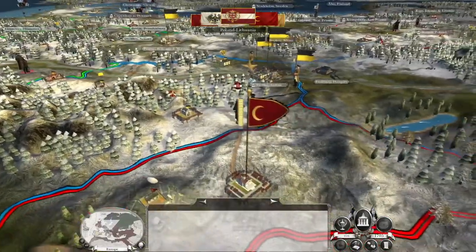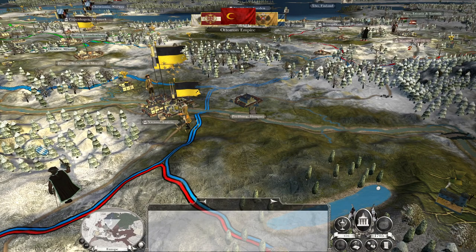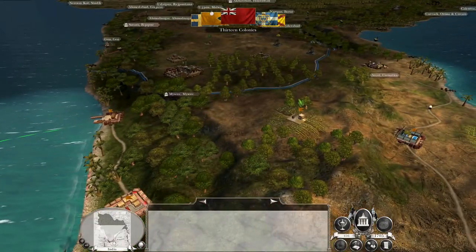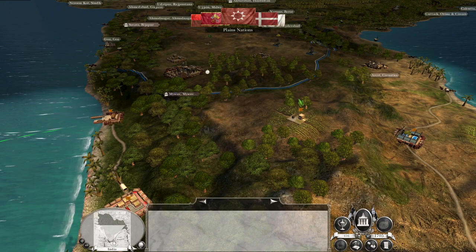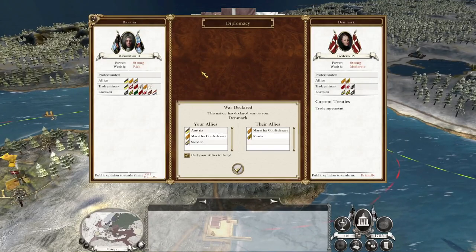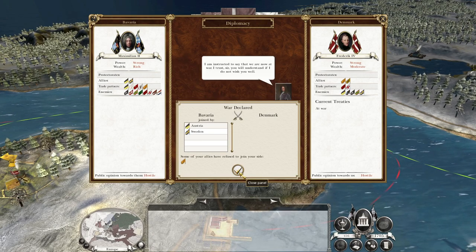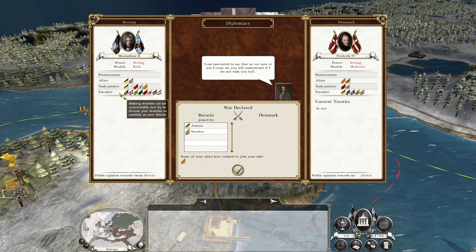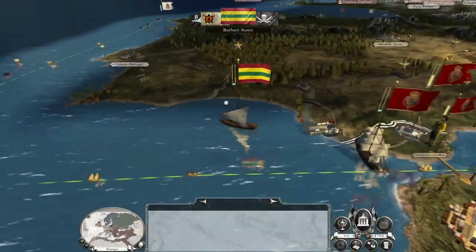Looks like they might have been heading towards Prague, but now we've got fire by rank — if they come at us, we're going to mow them down. Let's see how the rest of the world reacts. The Marathas chose to stay allied with Denmark but didn't join the war against us — okay, that's not great, but it's manageable, especially now we have fire by rank. I would like to get peace with the Dutch. Take peace with the Barbary states. Fire by rank — good.